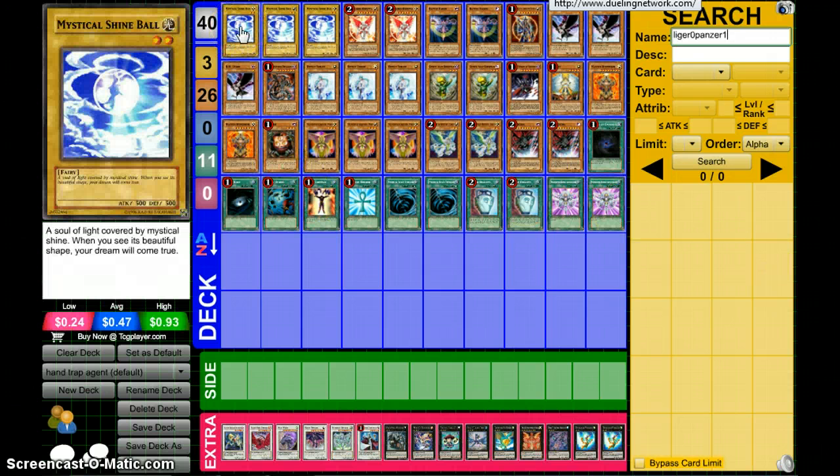First of all, three Mystic Shining Balls. This is one of the main techs in the deck, because you use Venus to special summon them. It's good because it's a Fairy and it can go to the Graveyard and all sorts of other stuff.